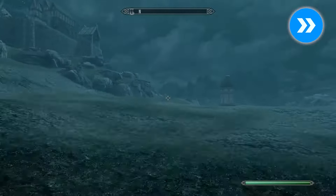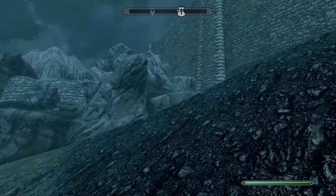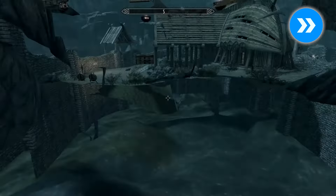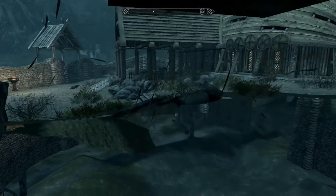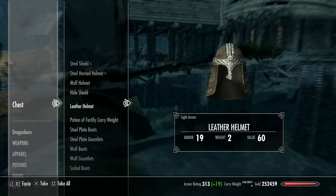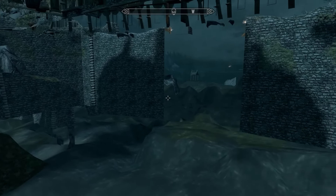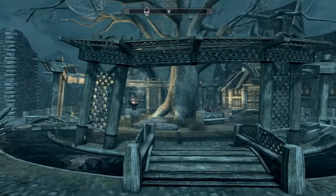Follow this strange little path until you arrive at this odd little rock formation and walk into it. Things are going to get a little bit weird but everything's going to be fine. Jump up, open the chest and grab your loot, all of which is connected to the Skyforge trader Eorlund Greymane. Then, when you're finished, simply walk towards the staircase and glitch through once again to return to safety.